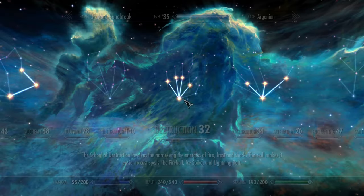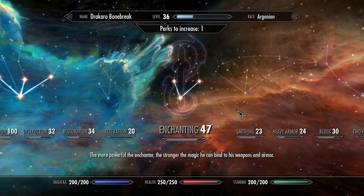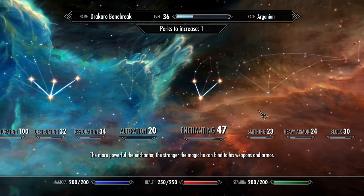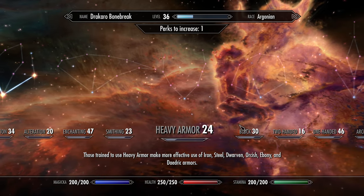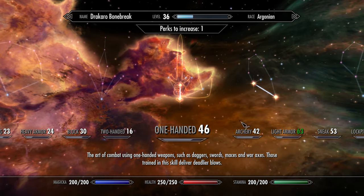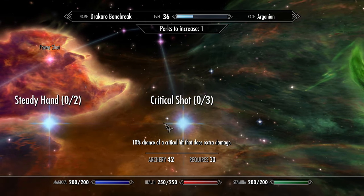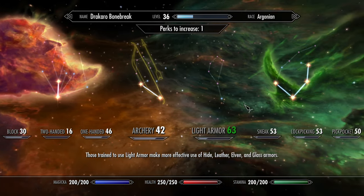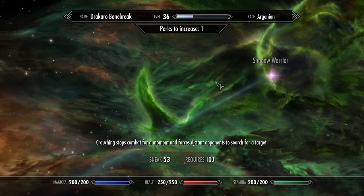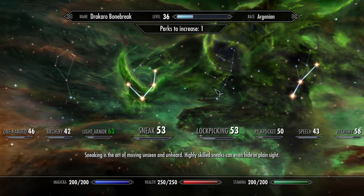Now let's level up. Speaking of which, let's go ahead and use our points. I guess we've been doing health a bunch, so let's continue on that. Restoration's 34, enchanting's gonna be useful, smithing's gonna be useful. One-handed requires 60, so wait on that. Archery - we don't have enough levels for that. Sneak is 50, we can do that. Speech - I was going to go up that tree. Sell any item to any merchant - stuff like that is always useful.